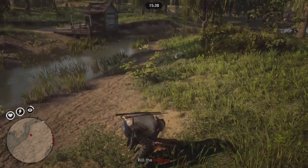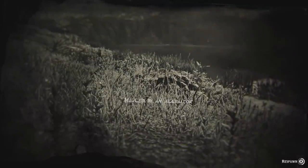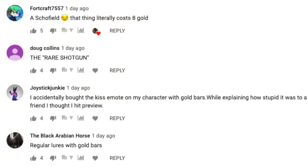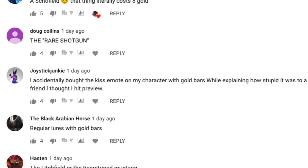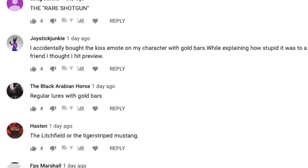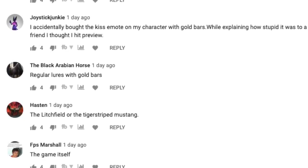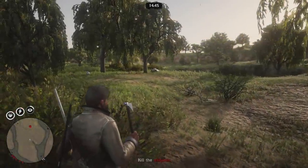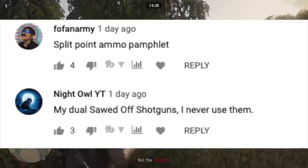Now I'm going to rapid-fire some honorable mentions. The Schofield Revolver costs eight gold. Someone bought the kissametoe by accident with gold bars and explaining it to friends was not fun. The Black Arabian horse. Regular lures bought with gold bars. The Litchfield Repeater, or the Tiger Striped Mustang — I was actually going to buy that one so I'm glad somebody mentioned it. The game itself. Split Point Ammo pamphlet again. Dual sawed-off shotguns — they really only help at super close range, which is kind of annoying.